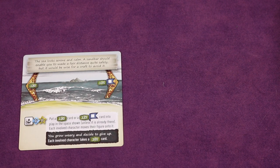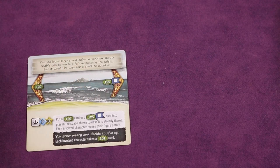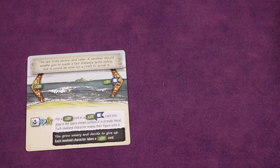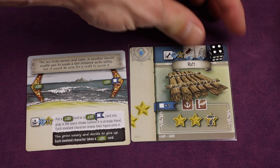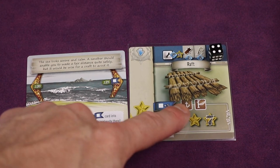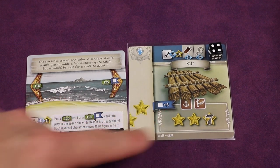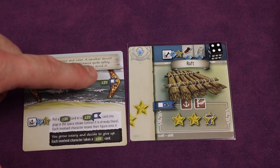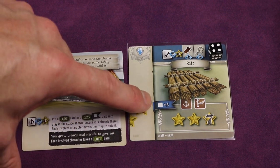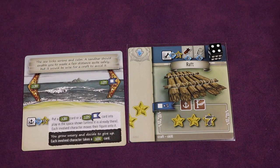Some cards actually give you choices on what to do — like this one where you could get card 120 or 125. Some cards have cool icons indicating items you may have. For example, if I had this raft — fully equipped, usable four times — when doing sailing it gives stars. But it also says 'square plus five,' so we could go to card 120, or card 125, or card 125 plus five which gets us card 130 by using the raft.